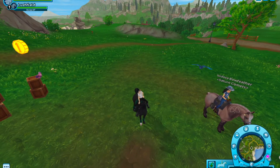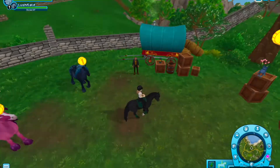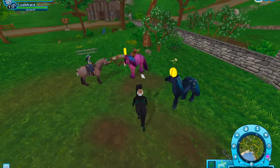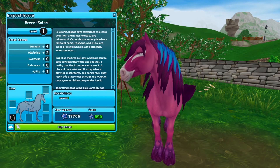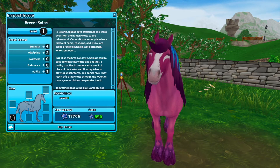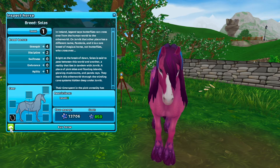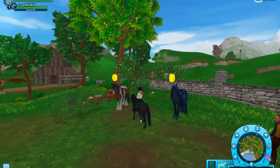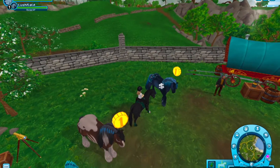We're right in between Fort Pinta and Moorland Stables. We have Solus and Dorca — I think Solus is the pink one. This is Solus. They are $8.50 each. Here is her magical form and here's her regular form, which is actually very cute, but if it didn't have the things on its head I might get it — but no, sorry.